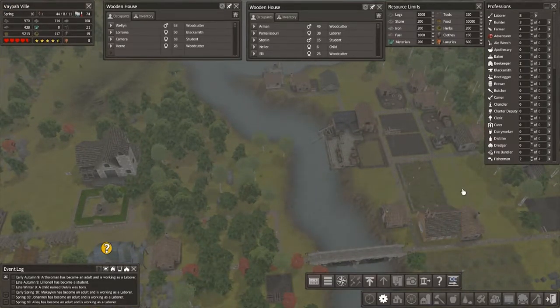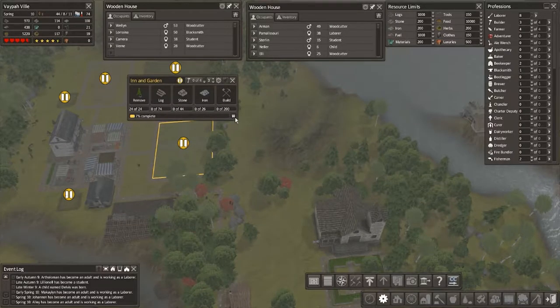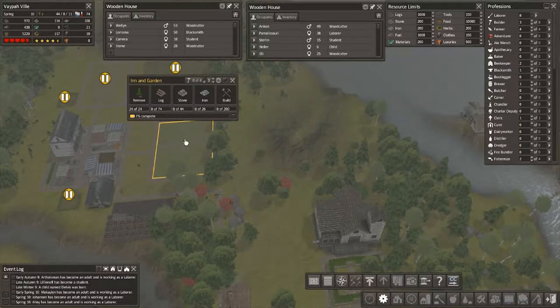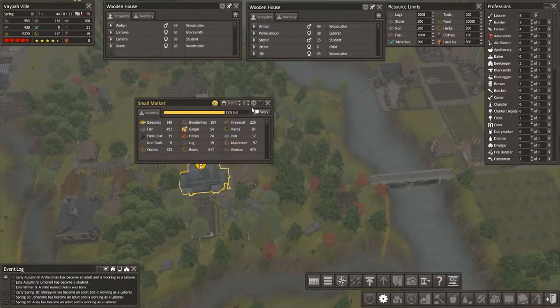We're building that chapel yet - how are we doing? We've still got plenty of people. Let's build the old inn. There's no point brewing all that beer if they can't drink it. Let's do that.